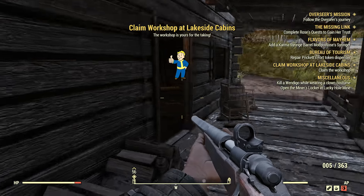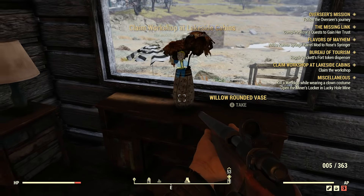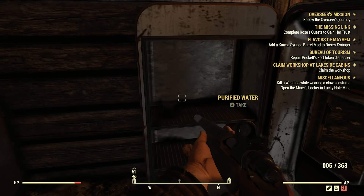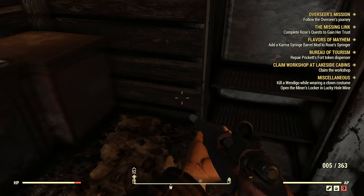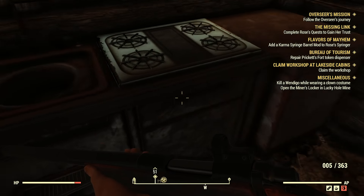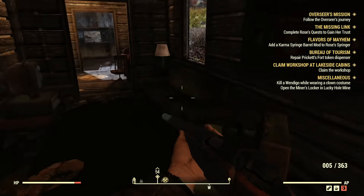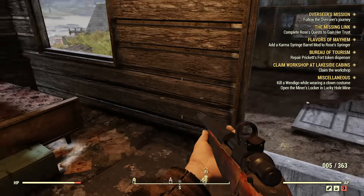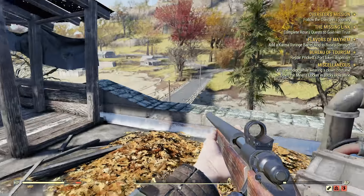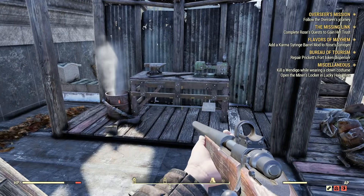For a game that relies on hoarding and scavenging to survive, you'll spend most of the time battling the in-game systems in Fallout 76 if you want to be successful. You can barely carry anything even if you become a pack mule, and your stash can only carry 400 pounds of items anyway, meaning you have to be an inventory management wizard. The number one tip here is: if you are looting everything in sight, whenever you come across a workbench out in the open, scrap your junk for parts.